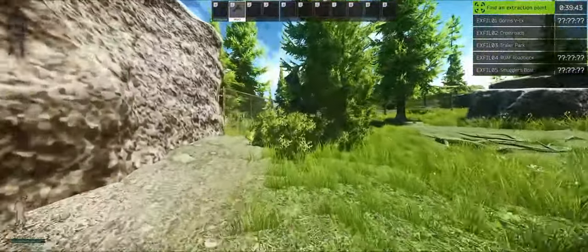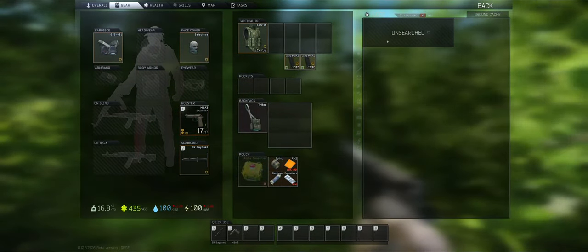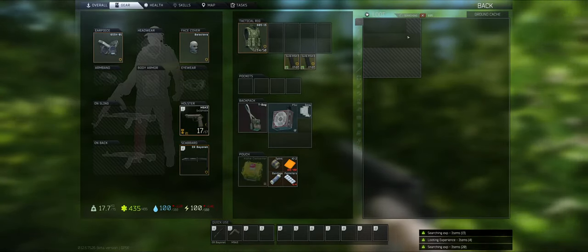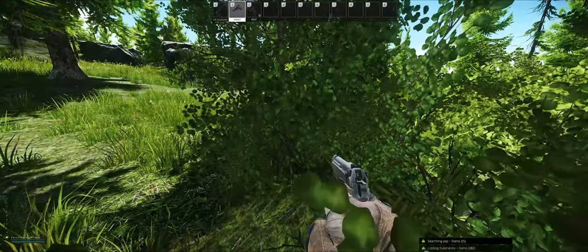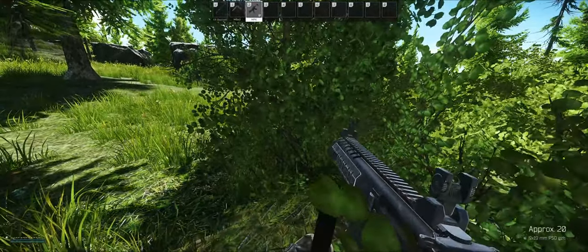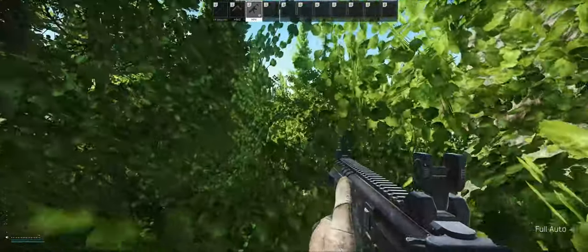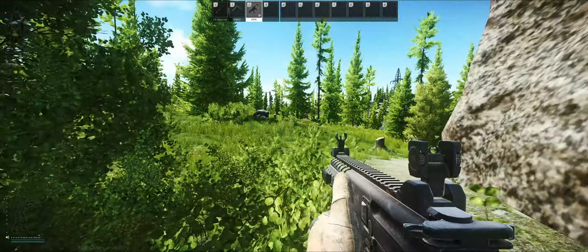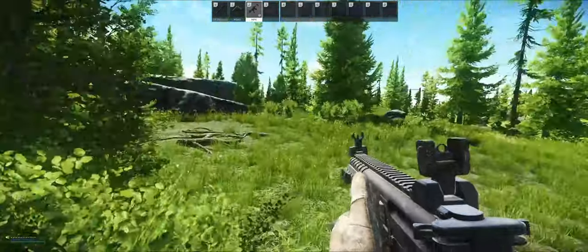Let's check out the first stash - what do we got here? So we're on customs, nice. Two expensive items right at the start and a gun, nice. 20 bullets - that's gonna be enough. Full auto, okay. Let's quickly move on to our next location. Maybe we'll find some trouble on the way.